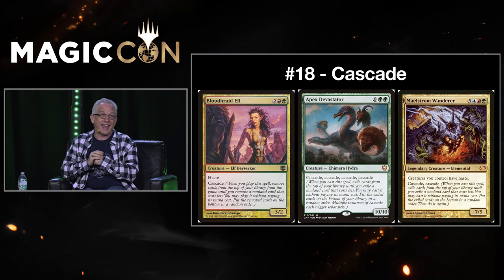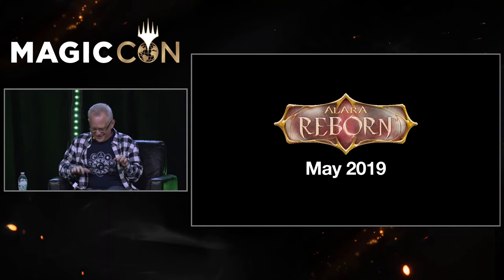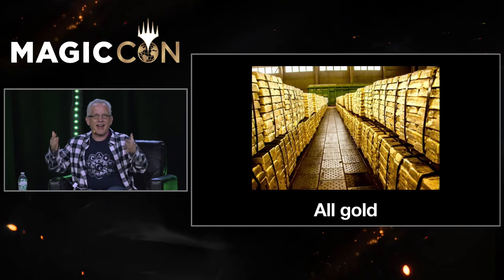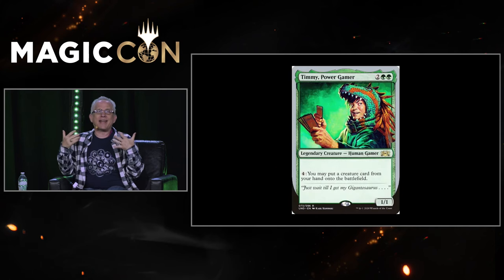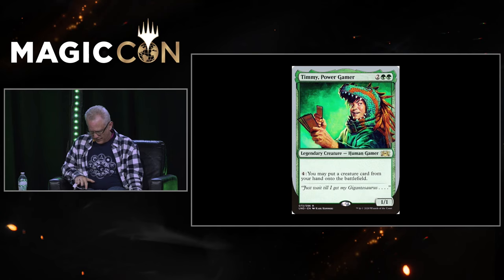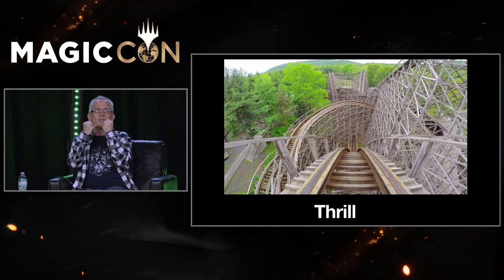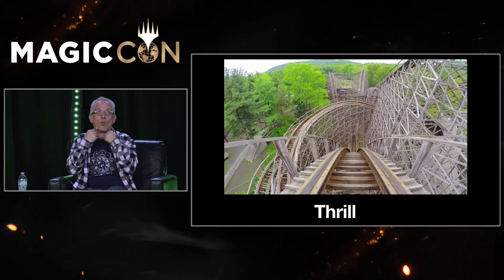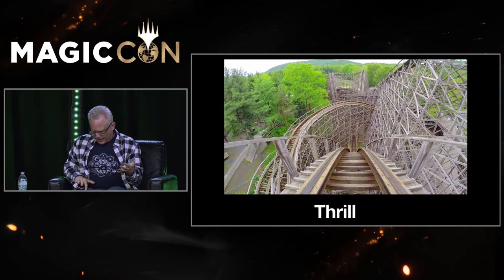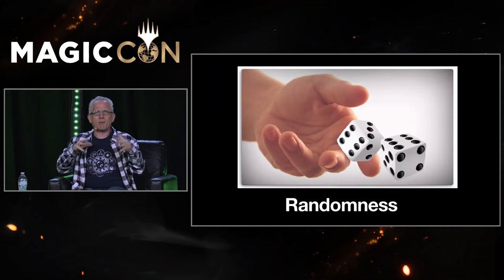Number 18: Cascade. In Alara Reborn, we did something a little crazy — it was an all gold set, literally every card had a gold border. We knew we wanted to do a mechanic for the Timmies and Tammies of the world, and that plays another important aspect: thrill. You want excitement — I'm not quite sure what's going to happen, and I'm just excited to see. In order to make that work, you want to use randomness. The problem with randomness is, if it's the wrong kind, people get upset.